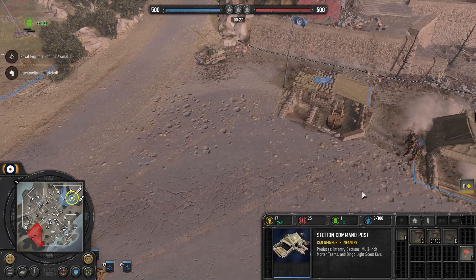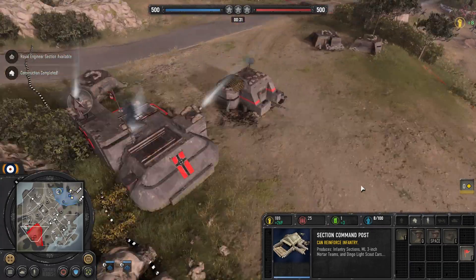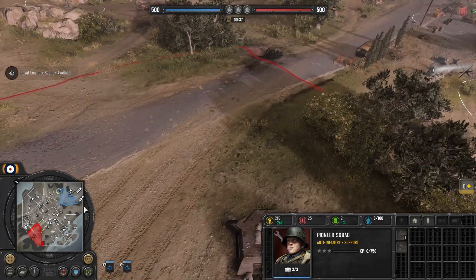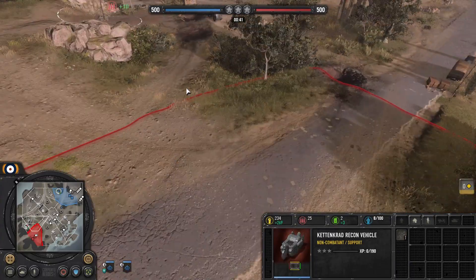We then go for infantry sections after that. He's got out one Pioneer Squad and he's going for this fuel — pretty standard. And then he goes for this KenGred. It's quite a good game this one in my opinion.